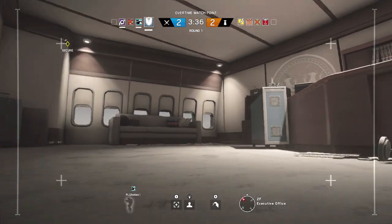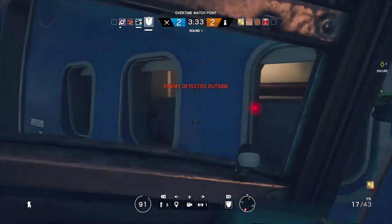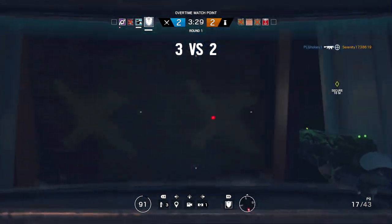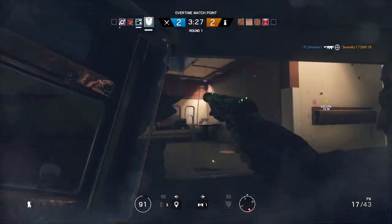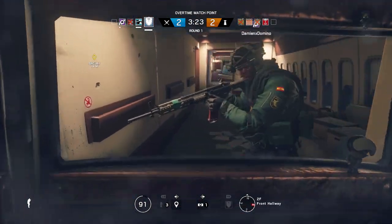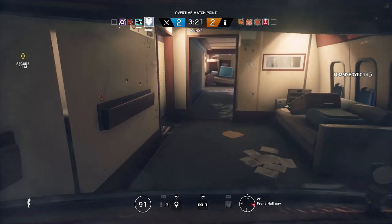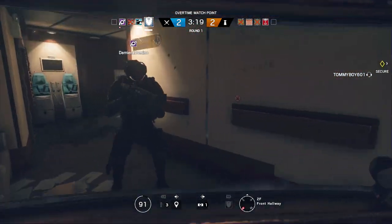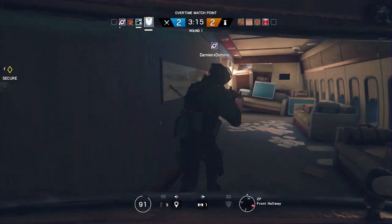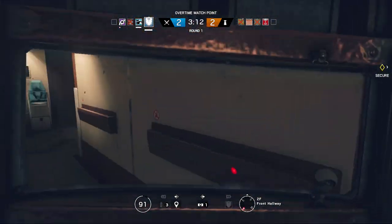Ela overall sounds like a really cool roaming operator, one that's just going to cause havoc for the enemy team. I think it's going to end up being a tie between her and Caveira as far as nuisance roamers go. While Cav is very good at giving out information, I think Ela may have better survivability and may be a little more effective at actually taking people out — but that all depends on the player.